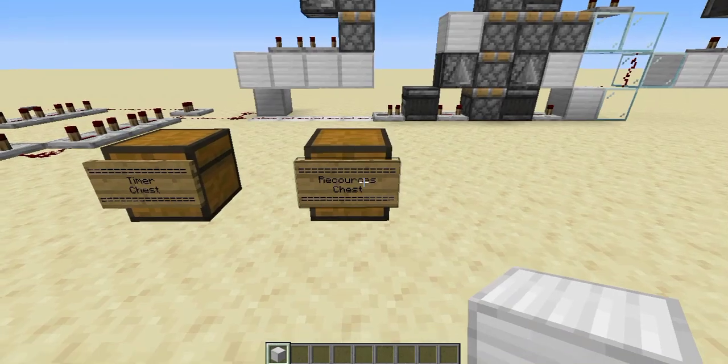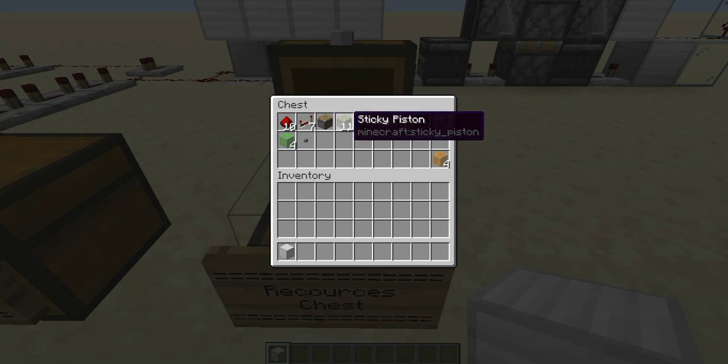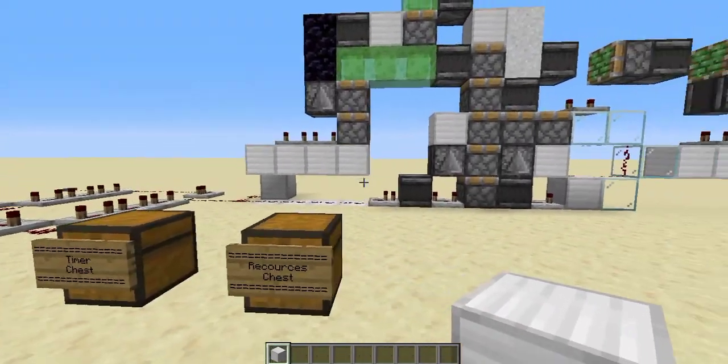Over here we have the resources to craft this up. It will use ten redstone dust, seven repeaters, one piston, eleven sticky pistons, twelve observers, and four glass. Any free building block — I'm using iron blocks but you can use anything like cobblestone or wood. Eight unmovable objects — I'm using obsidian but you can use furnaces. White concrete powder, sand, or gravel — just need two. Slime blocks or honey blocks, either is fine, just four. And a stone button.